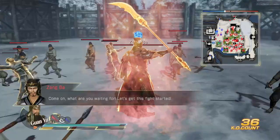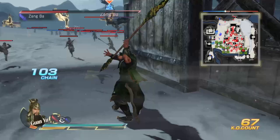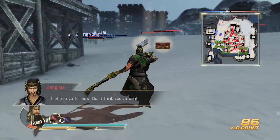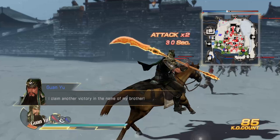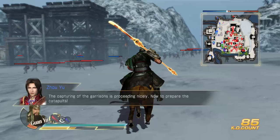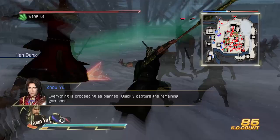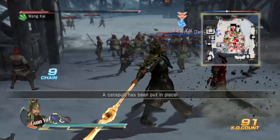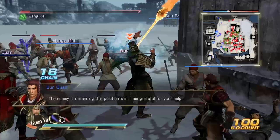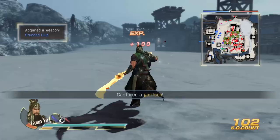We always start with the attack plus. Circle behind him — that's our 4-hit, knocks him into the air. That's the 5-hit. That second swipe is where most of the damage is loaded. See, that second slash kills. We're going to go to the next fort. Capturing of the garrisons is proceeding nicely. Now to prepare the catapults. We're just going to regular musou him, quickly capture the remaining garrisons, then slash him to death.